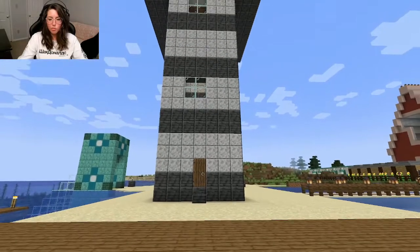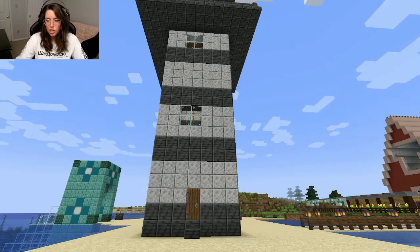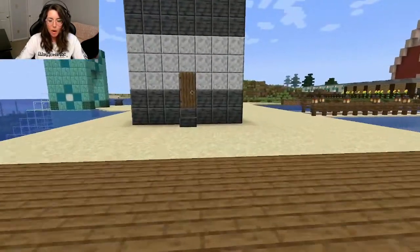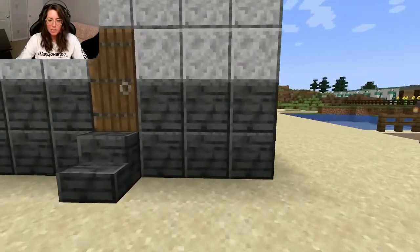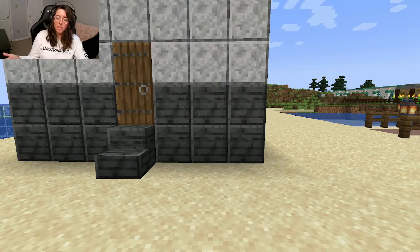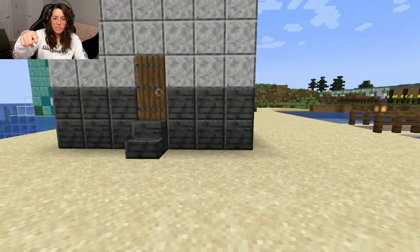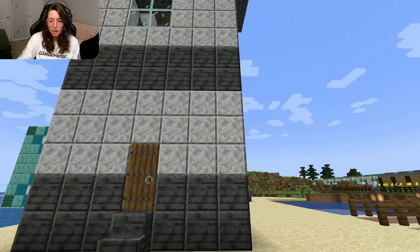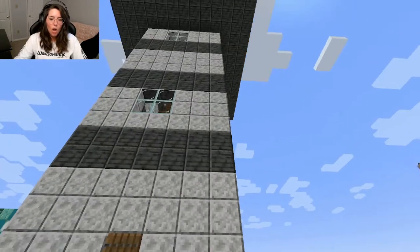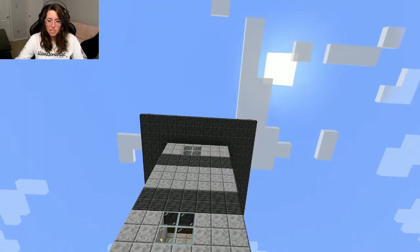Here we are at the lighthouse looking at the front door. You'll see it's black and white layers — that's a generic lighthouse look, so that's what I went with. The bottom layer is deep slate, which is black, so I chose polished deep slate. The second layer is diorite, another easily accessible resource, so I went deep slate, diorite, deep slate, diorite all the way up. And the balcony there is also deep slate — those are slabs.